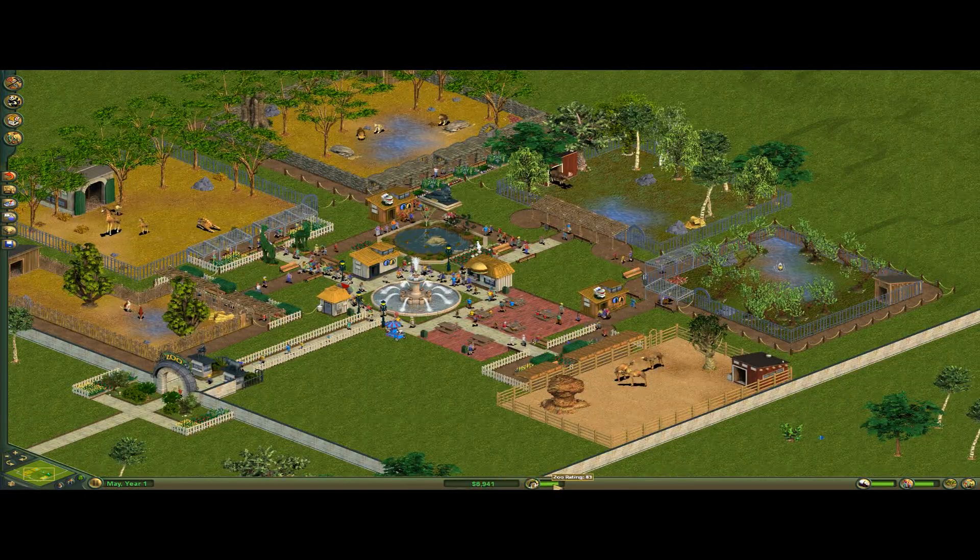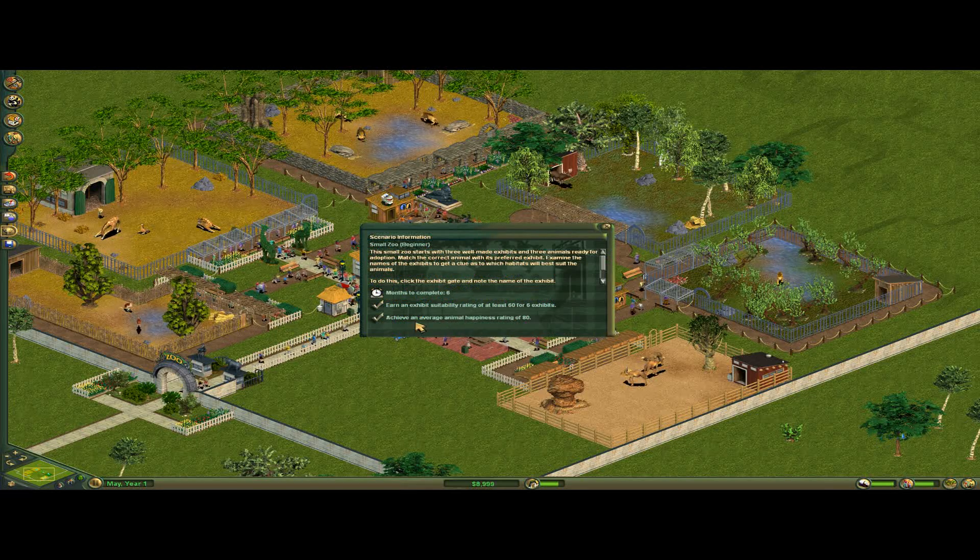Well, we've got this scenario in the bag anyway, because it only really cares about having an average animal happiness of 80, and exhibit suitability of 60 for six animals — which is pretty low.